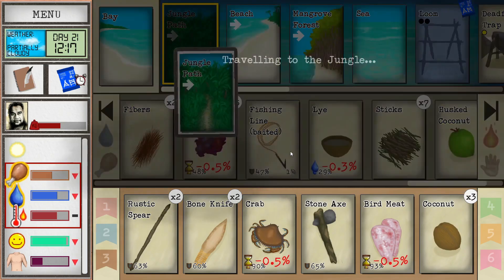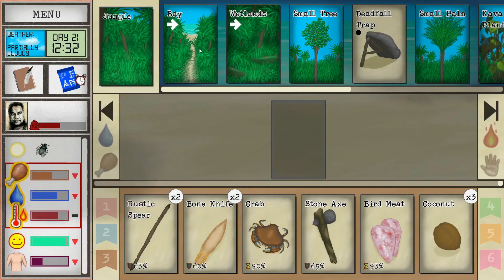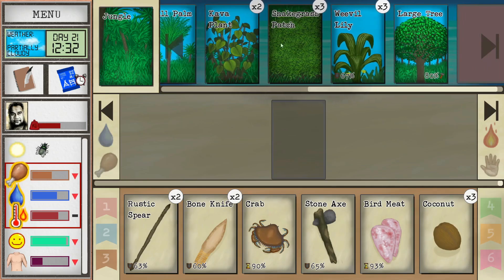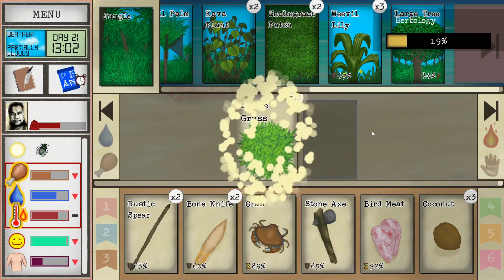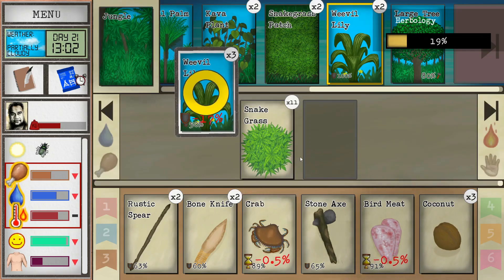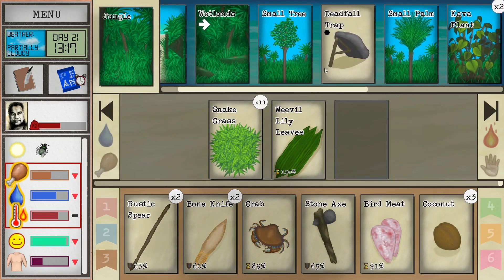He took a little foot damage but not much. Let's see what we've got going on. The snake grass - I'm going to harvest a little bit and leave it on the floor. I'll also harvest some of this and take it with me. We're coming back through here so let's go to the wetlands.